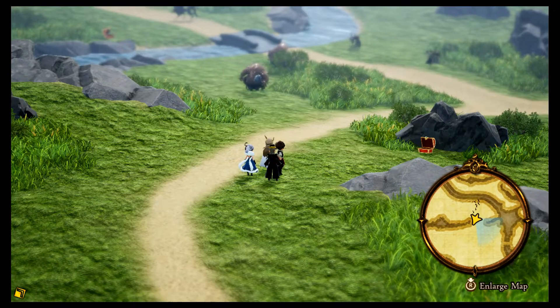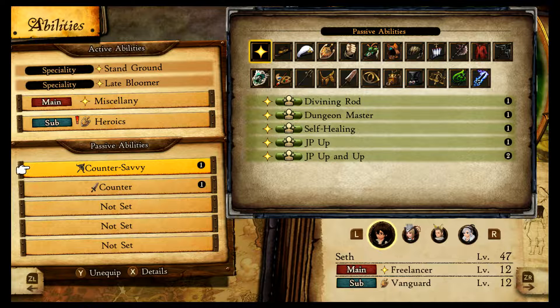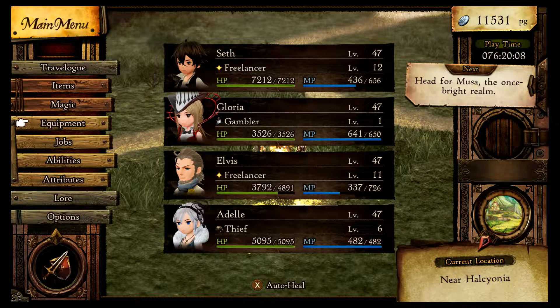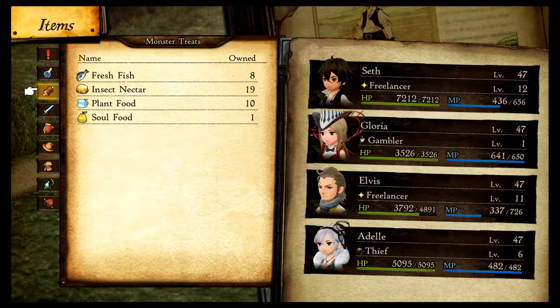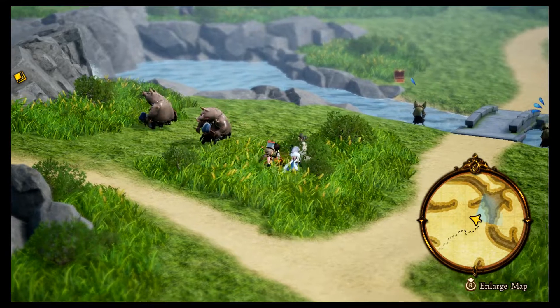My next tip is grinding itself. First, make sure all your characters have JP Up and JP Up and Up set up. To start off a grinding session you're going to need monster food. Depending on the type of food, it attracts the monster of that species — fish is for fish, insects for insects, plant for plant, soul is soul food. There is also a humanoid food, which oddly enough goblins and pigs are humanoid.